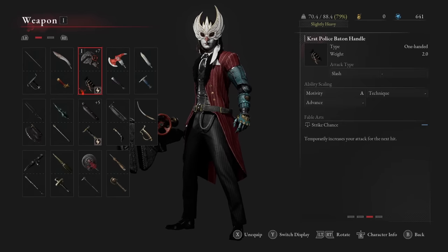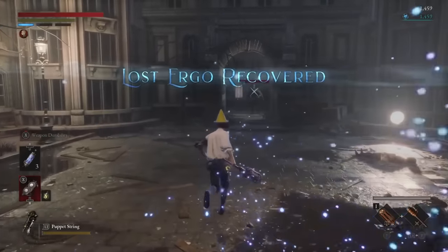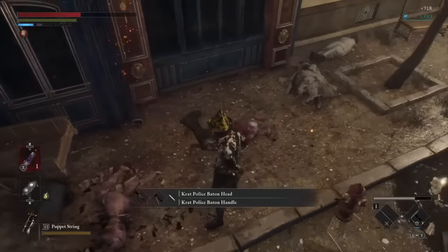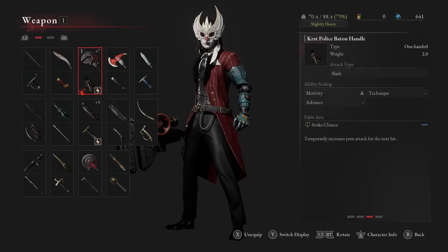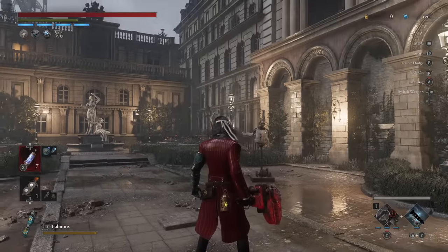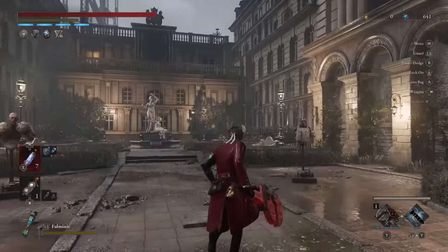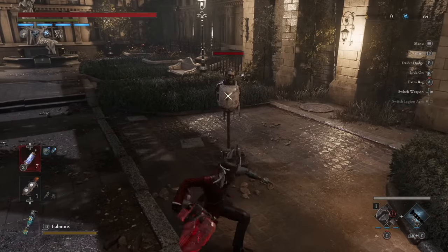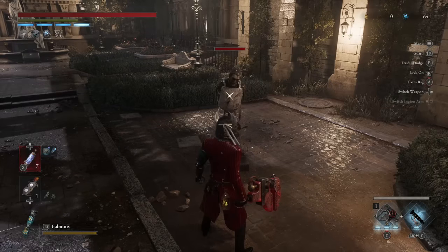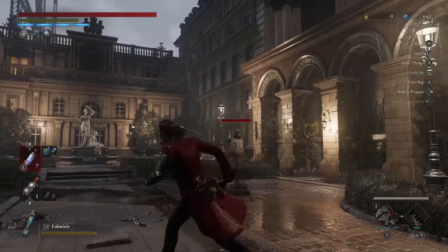The baton is actually a very early game weapon. We get it in act or chapter two when facing one of those police robots. It scales well with motivity, which is the base of this build, and it comes with the fable art strike chance — temporarily improving the damage of your next attack. It costs one fable bar, you can see the weapon glows red when it's ready to go. The buff is consumed on your next hit, so you don't want to waste it on the wrong attack.